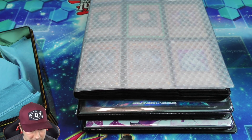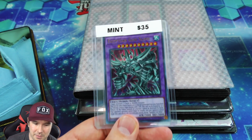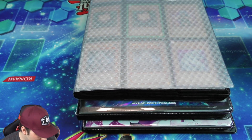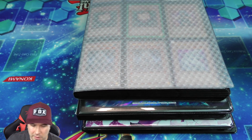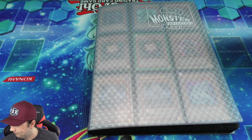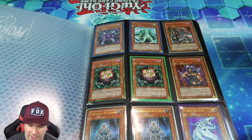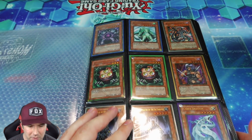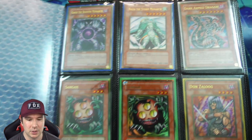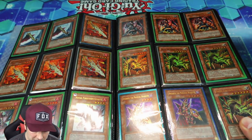There's another card here — the Egyptian God Slime, actually more expensive now than when it first dropped. Now let's move over to the binders. This binder right here is majority full of gold rare cards from the GLD1 — the original Gold Series that came out with the Crush Card Virus in it.